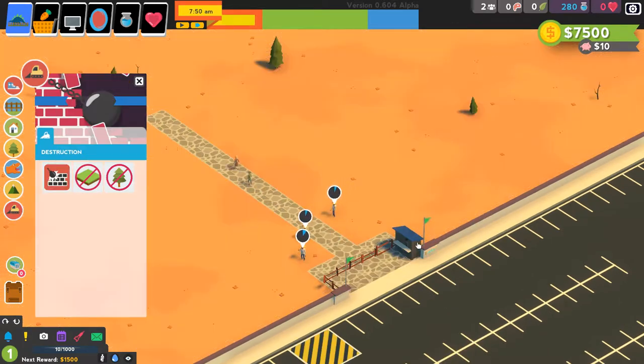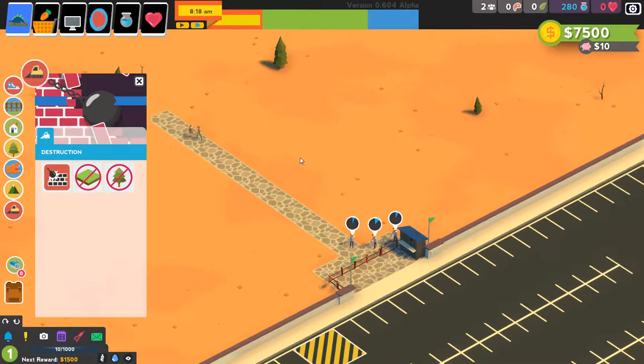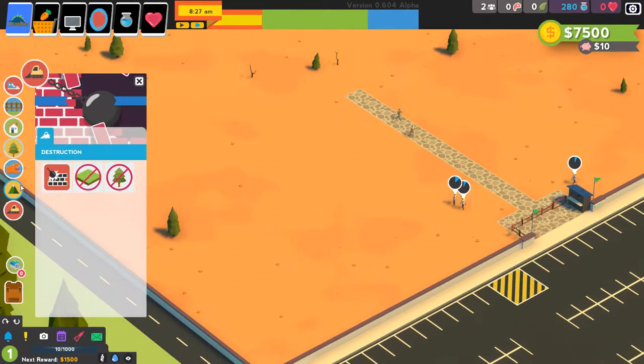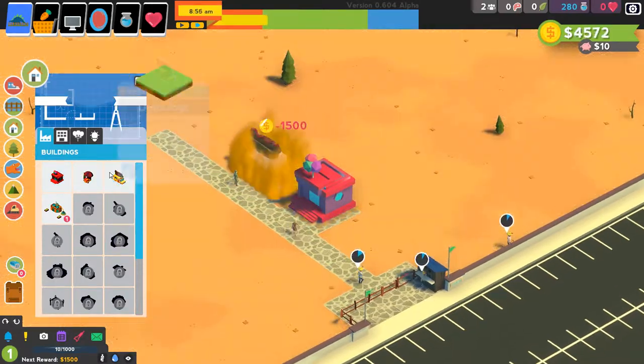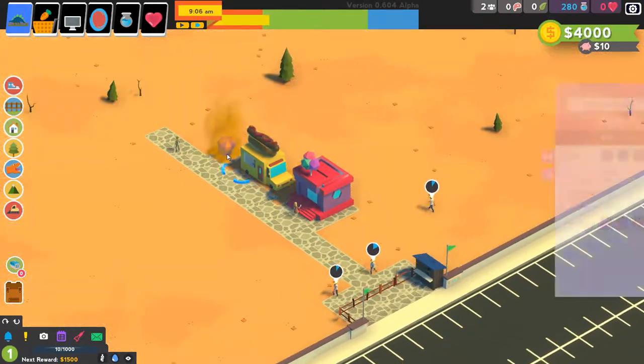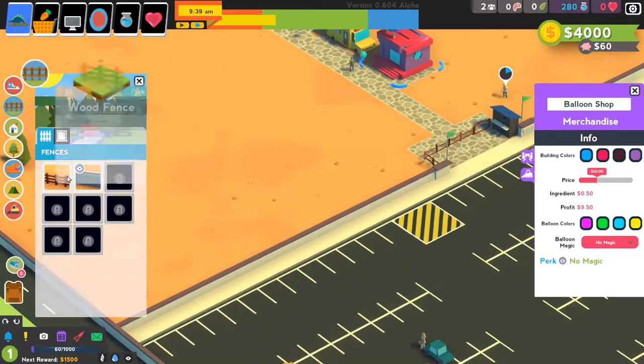Make sure you set the ticket price to 30. It does not matter if it's five dollars or thirty dollars for regular buildings, except the balloon shop. But for food buildings like the hot dog vendor and sweet tooth, make sure you set it to 30. We'll just buy them — it doesn't matter for those whatsoever.